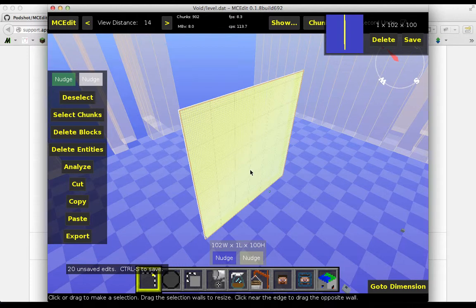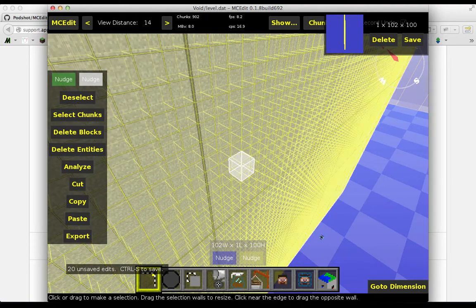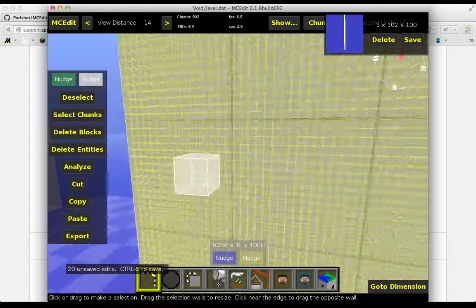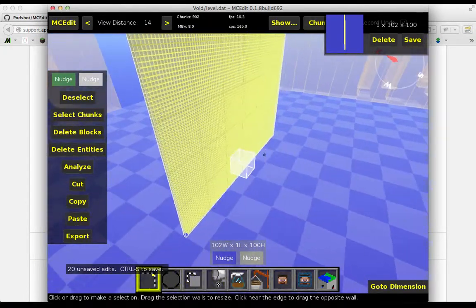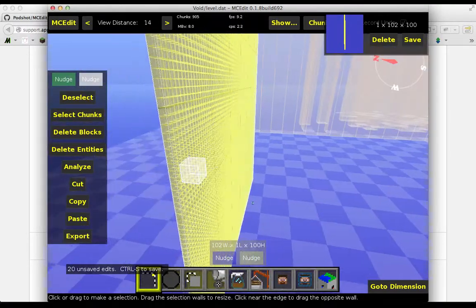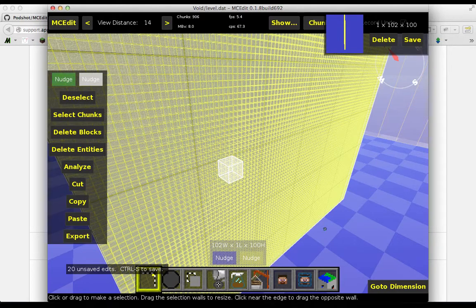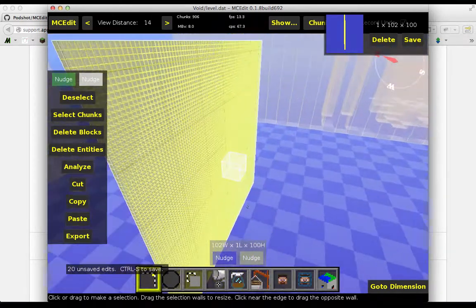I've created my own void world — it's a hundred by hundred, one thick block. When we look at it, it's got all the yellow around it representing the different blocks. The way you do this is you use the clone tool. I found it's much easier to create a one by five by one set of blocks, then use the filter and the clone tool — that worked much better.